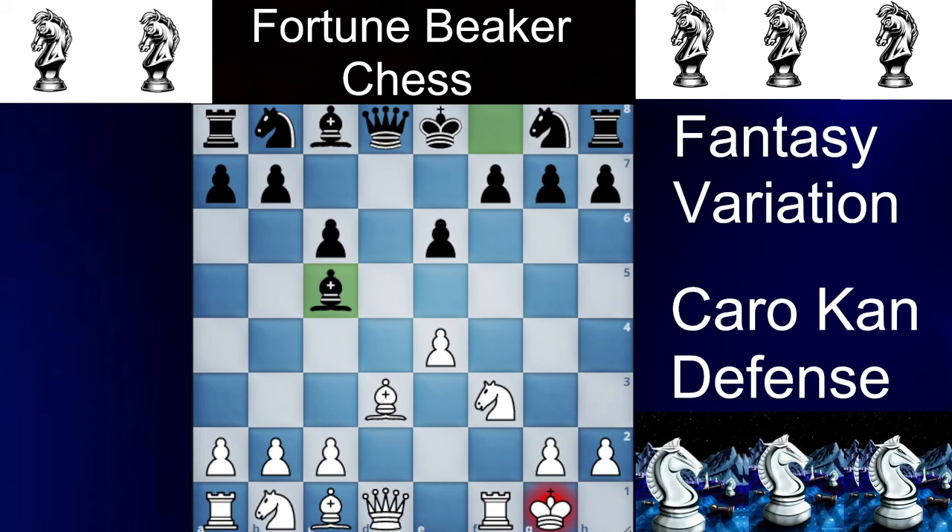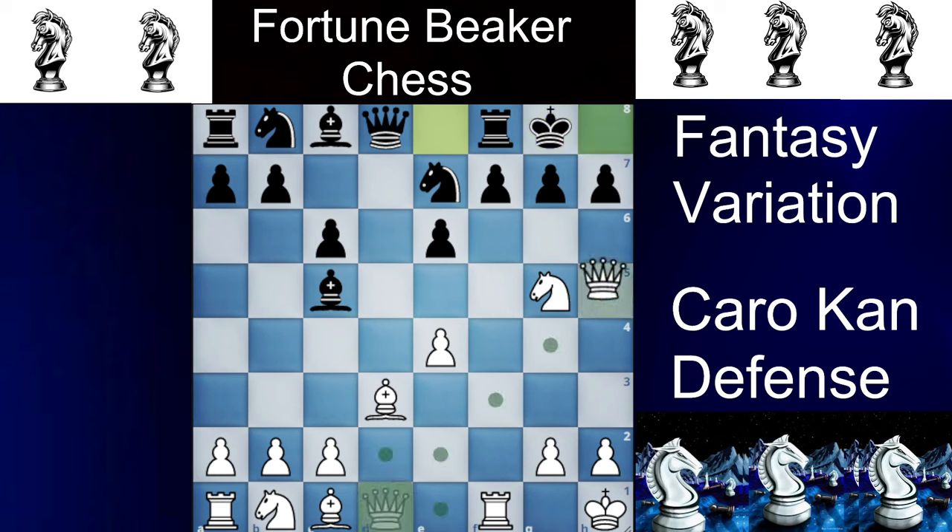After king h1, if Black tries knight to f6 — which is not good because e5 will occur — Black will play knight to g7, and you punish the move with knight to g5. Castling is out of the question, because if Black tries to castle, just queen to h5, and the position is completely lost for Black.